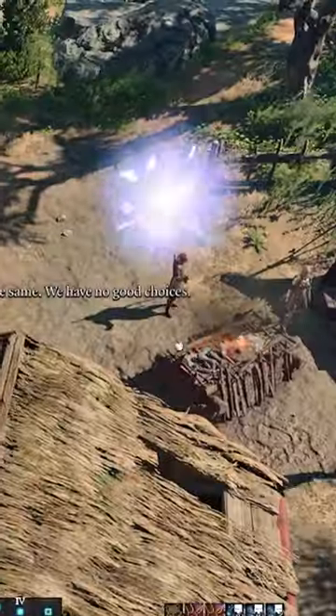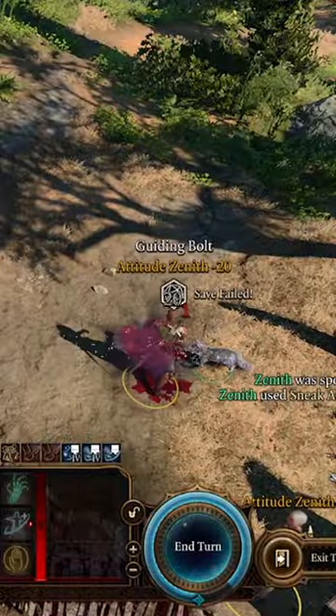Now hasten as you enter stealth before distracting your foes with Improved Minor Illusion to safely trigger combat with an ambush.